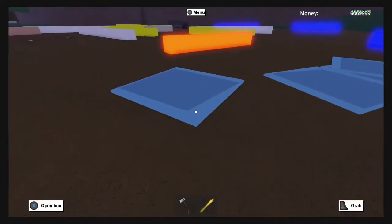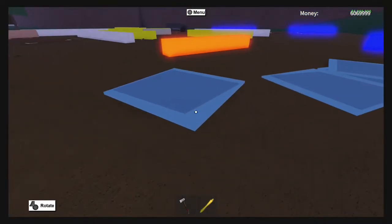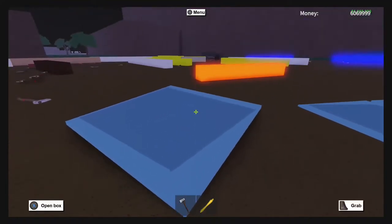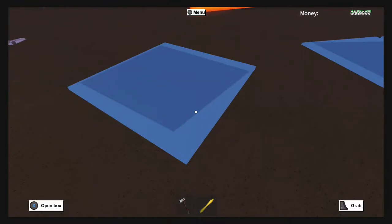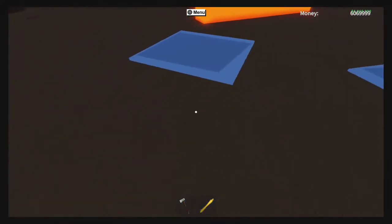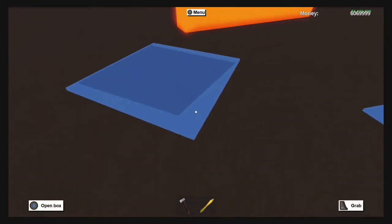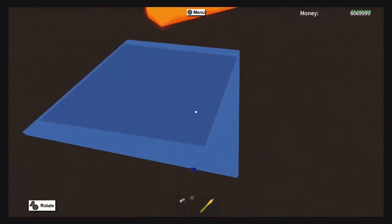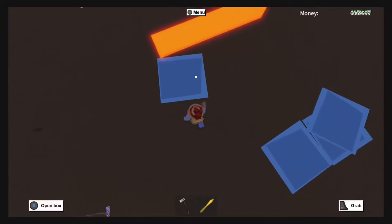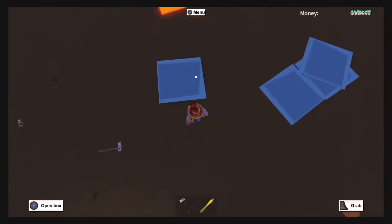Get this glass pane and you're gonna carry it — whatever button it is to move it, press that — and then hop onto it. You have to do this simultaneously, at the same time. Don't do one or the other; do both at the same time, and if you do it correctly you should be able to start flying.